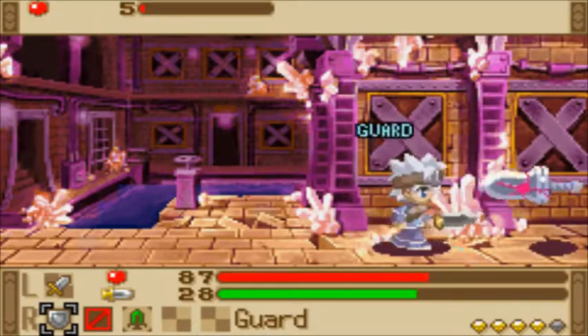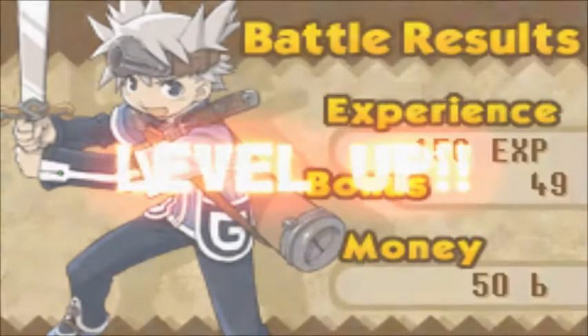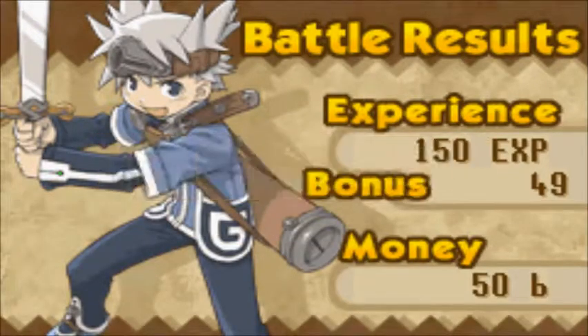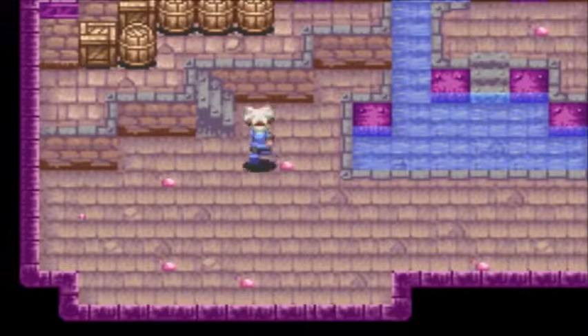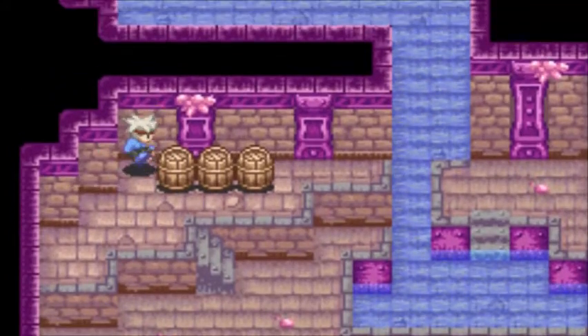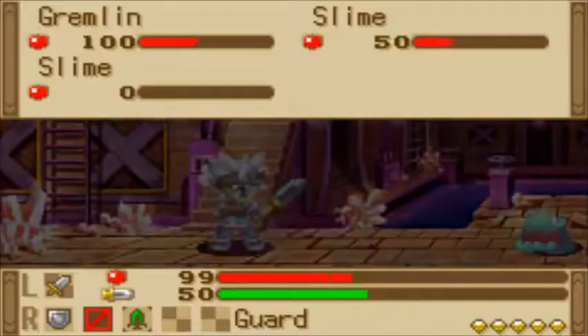Defending with your weapon also causes you to lose durability. These mystic ore enemies I just fought give a crap ton of experience, and always drop a mystic ore. They come in various shapes and types and give out various amounts of ore as you go deeper into the dungeon. But right now, that sword is the only one I'm going to encounter.